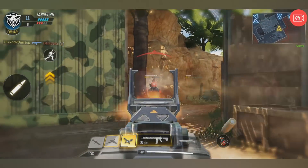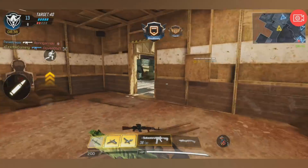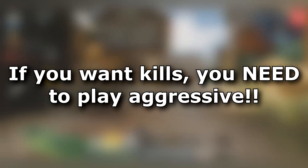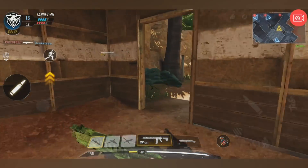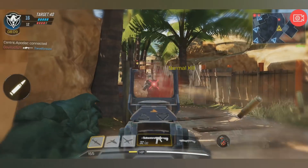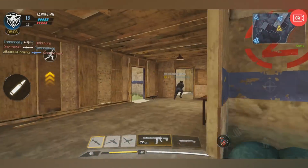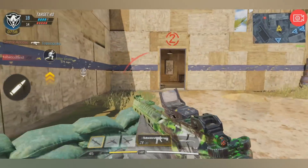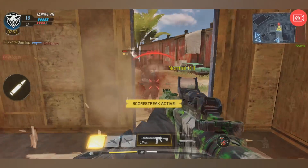All right guys, so to start things off, let's go over the single most important tip I have for pretty much any first person shooter, including Call of Duty Mobile. If you want kills, you must play aggressive. You can't play passive. If you want to play a passive game, you can play that stupid game AFK Heroes or whatever it's called — that annoying mobile game you always see in ads. This is a shooting game where the key to winning is engaging with enemy players and overcoming them with better skill, accuracy, and firepower.